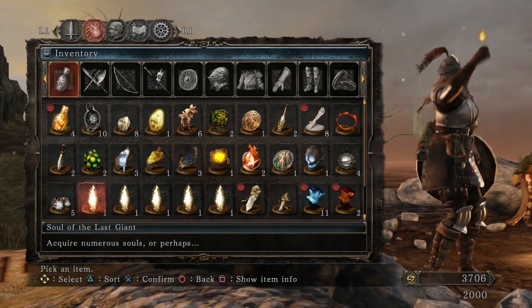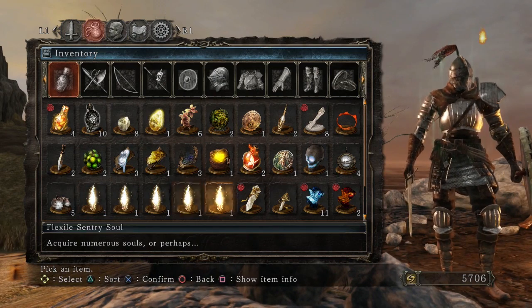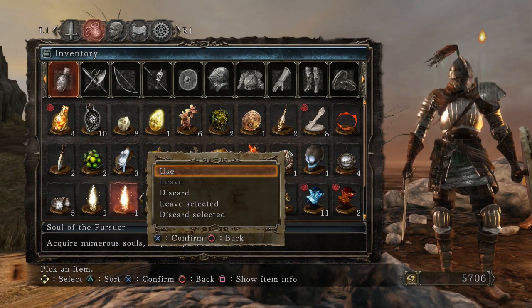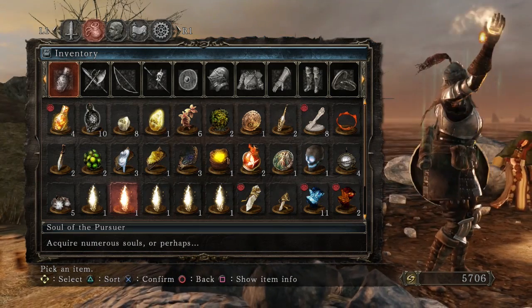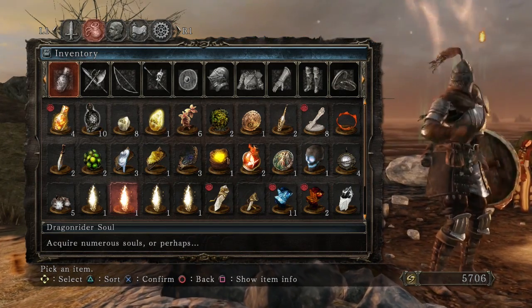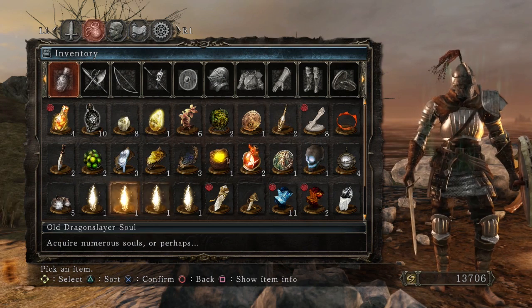So I'm going to use these soul items. I know that with the Pursuer, you get his sword, and I'm not going to use a sword that large because I usually don't use large weapons. So I'm going to go ahead and use that. Oh wow, that can do a lot of souls.